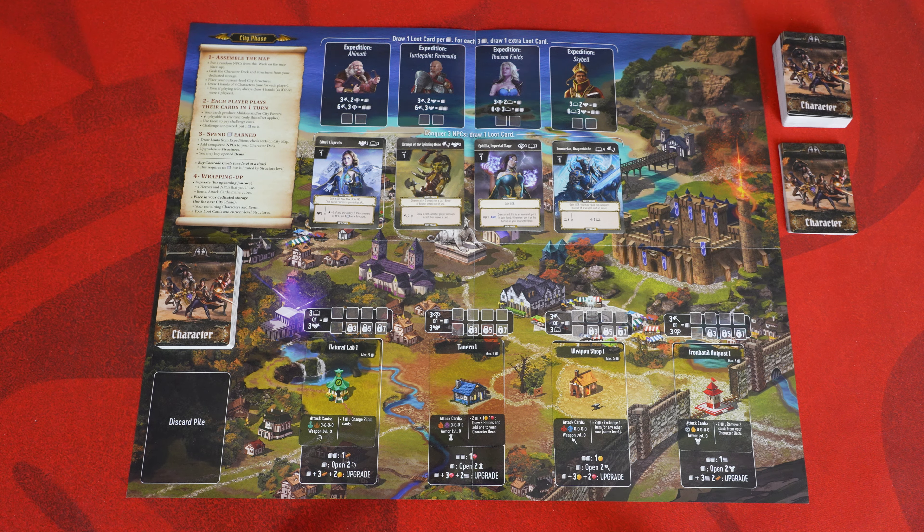The conquer NPC challenge is where you'll recruit new NPCs for your team. Any recruited NPCs will be added to your character deck to be used in future city phases, and will also provide you with a few bonuses during the campaign. When you cover the cost listed on an NPC, place a cube of any color on it as a reminder that it's been recruited. Leave both the card and the cube where they are until the end of the city phase.